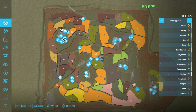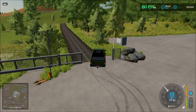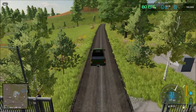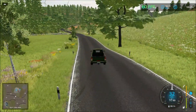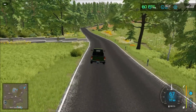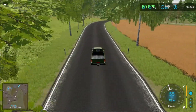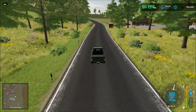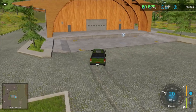From here, just heading south to visit the productions down here, then come back up and head this direction to visit the sell points and back to the farm. So far, very nice map design.